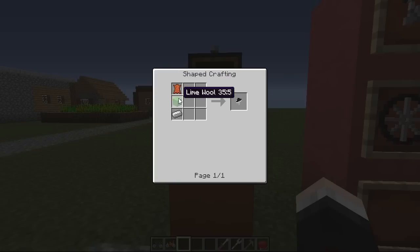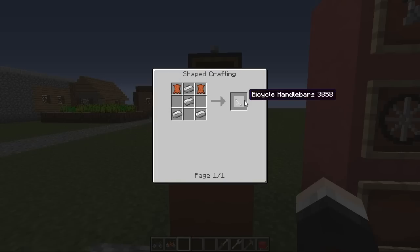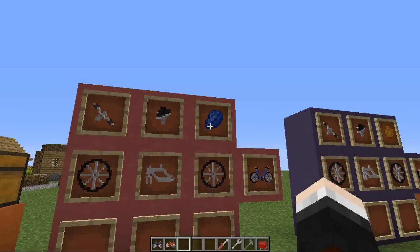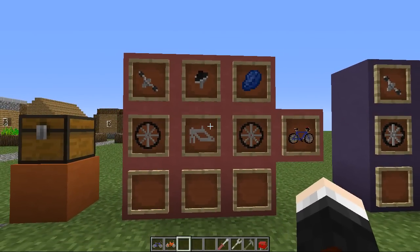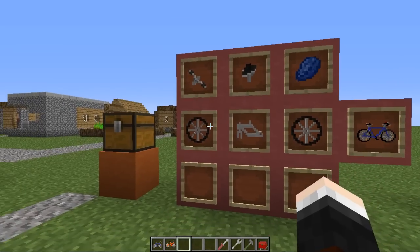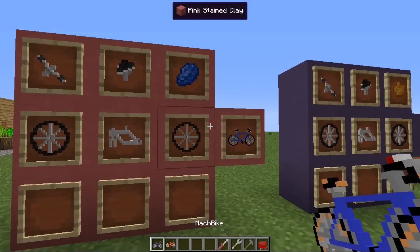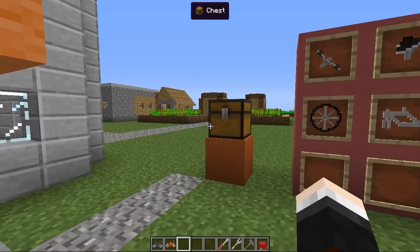Then you move on to the bicycle frame, which requires six pieces of iron. Then the seat, which requires one leather, one wool of any color, and one iron ingot. And finally, the bicycle handlebars need two pieces of leather and four iron. You take all of those pieces and put them in a pattern — handlebars top left, seat top middle, two wheels on either side, frame in the middle — plus a piece of lapis lazuli for the Mach bike or orange dye for the Acro bike.